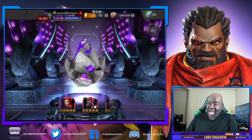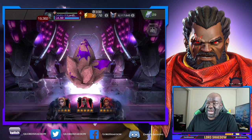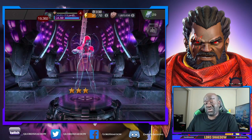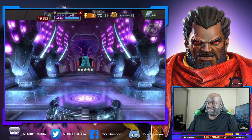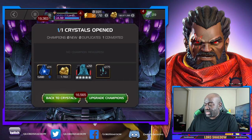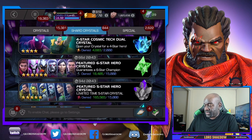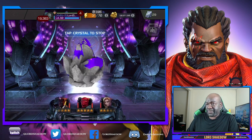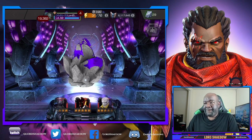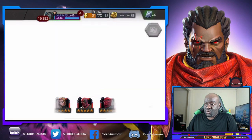Mainly what we're looking for here is dupes so we can get another six-star out of this. First one is slowing down — and it is Guillotine 2099. She still won't go to rank five; I already have her as a six-star. We needed about 2,000 six-star shards, so let's keep going. Next one — ooh, Misakiri.